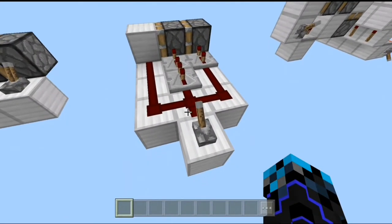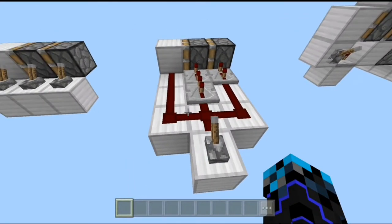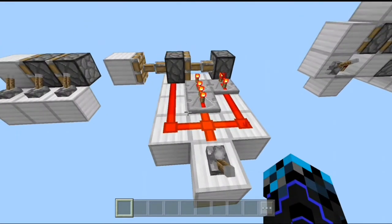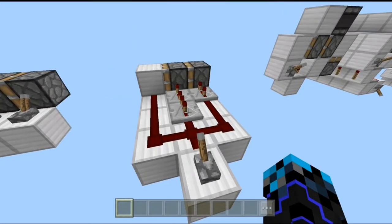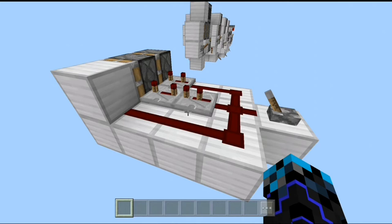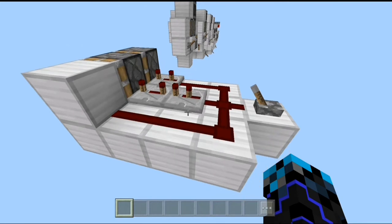The second design on our list is the simplest double piston extender that any person can build. If you flick this lever we can see the full extension, and if you flick this lever again we can see the full retraction. This design is so simple that you won't require any step-by-step instructions — you can just take a look and understand how to build it, or pause the video and copy what's on screen.